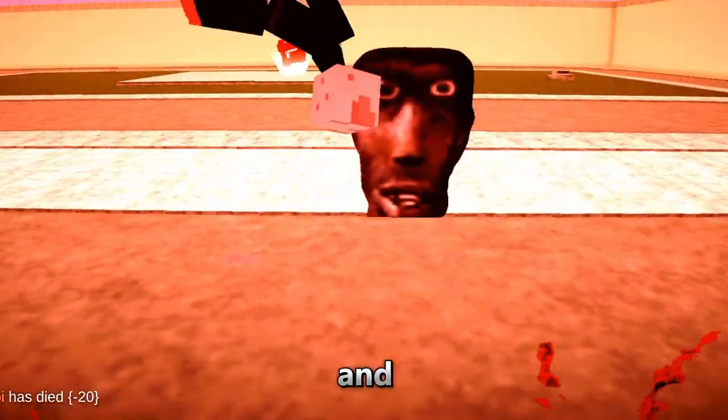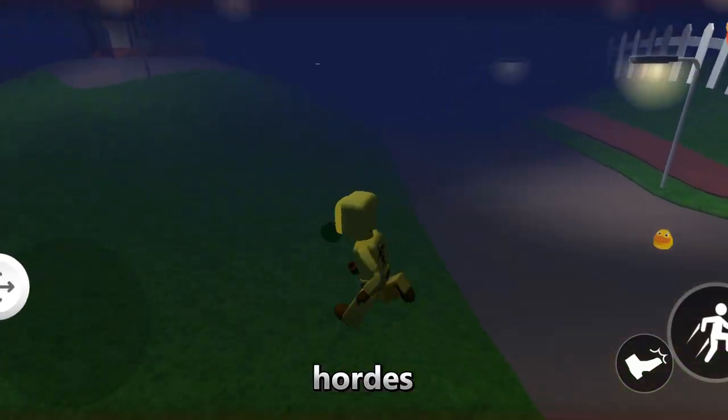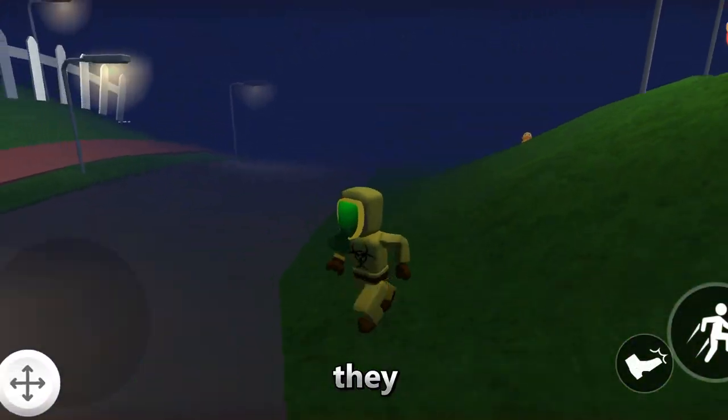NexBots can also communicate with each other and coordinate their actions. For example, in Left 4 Dead, the zombies can form hordes and attack the survivors as a group, or retreat and hide when they are outnumbered.